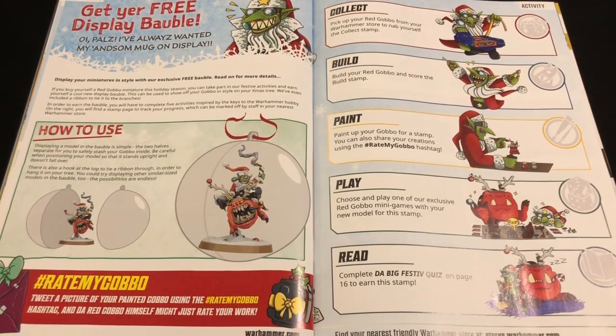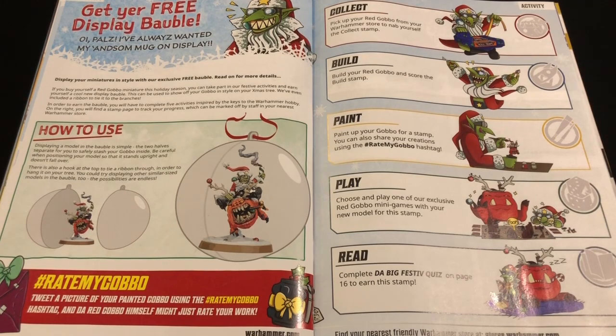Clearly the Red Gobbo is the star of this little gift guide, and he also features in an activity to get a free Christmas decoration. It's one of those activities that encourages you to buy a particular thing and then return to your Warhammer store regularly, thereby trying to boost that shop floor engagement Games Workshop is so fond of. If you buy, build, paint, and play with a Red Gobbo, you get stamped at your local store, and then when you complete the festive quiz that not-so-subtly nudges you to buy more products, you can claim a clear bauble to put your painted Red Gobbo in and display him on your tree.